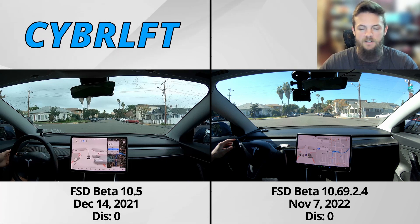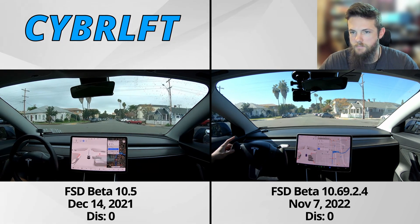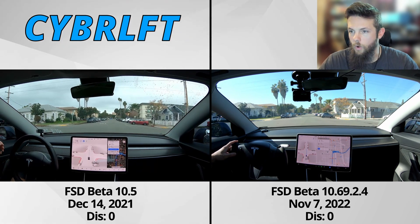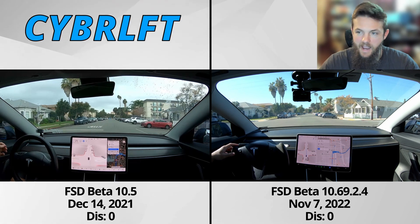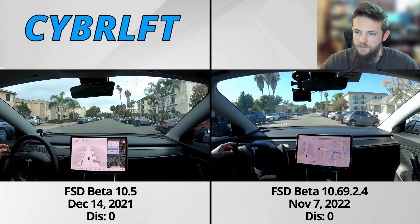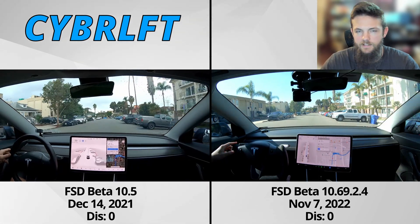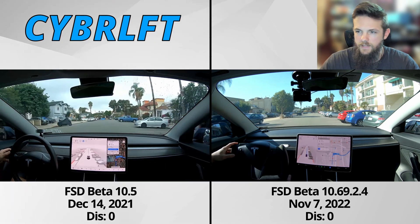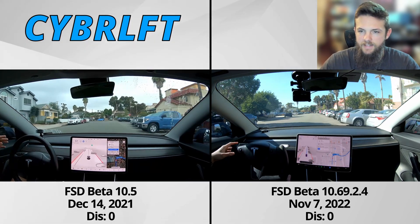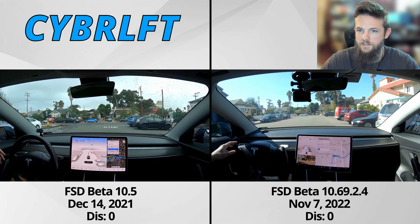Go check them out, have some fun, let me know what you think. Without further ado, let's get into this. We're starting off here in the staging area as I've referred to it in the past, making our way to the 163 and counter — both the left turn and the 163 merge. Through here with 2.4, recently I've noticed it has a tendency to get a little jittery next to the parked cars and sort of inch over, whereas 10.5 manages to stay pretty well centered and smooth.